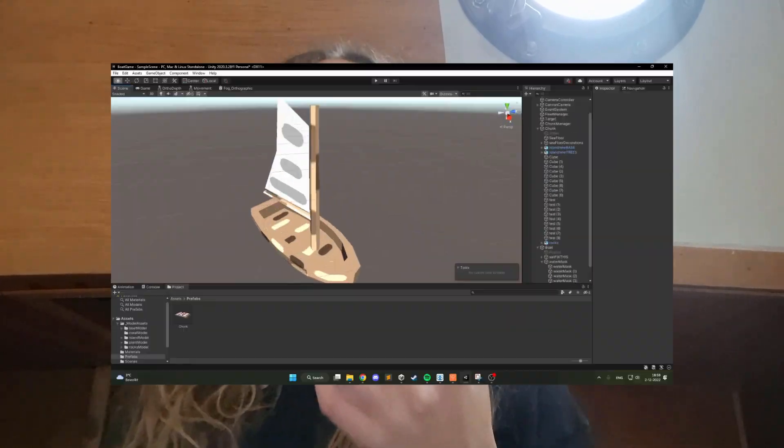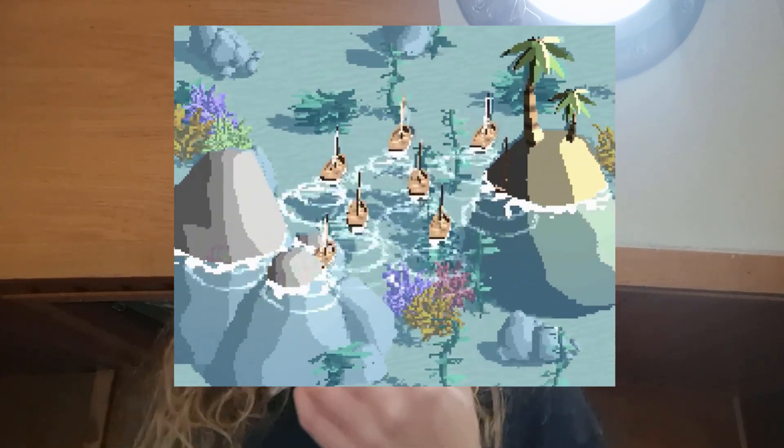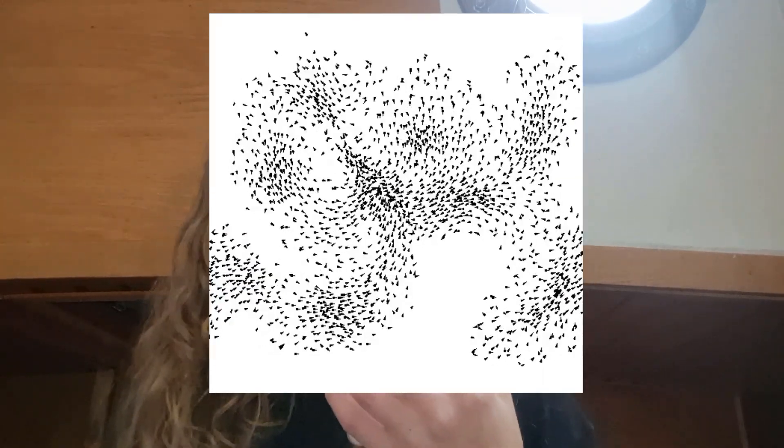I added a low boat with, once again, an awesome model that my brother made. Quickly after, I added multiple boats that are able to avoid each other. I did this using the flocking algorithm — simply put, for the boats to separate from each other.